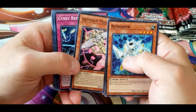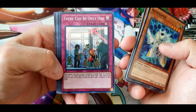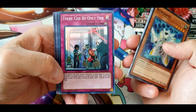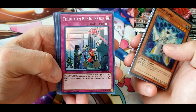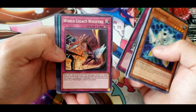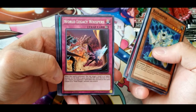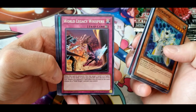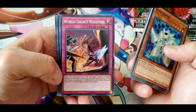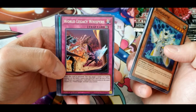Another Cynet Refresh. There Can Be Only One: each player can only control one monster of each type. If a player controls two or more monsters of the same type, they must send some to the graveyard so they control no more than one of that type. World Legacy Whispers: when this card is activated, target one level five or higher monster on the field, it gains 1000 attack and defense until end of turn. Negate any opponent's spell or effect activated in the same column as a Mech Knight monster you control.